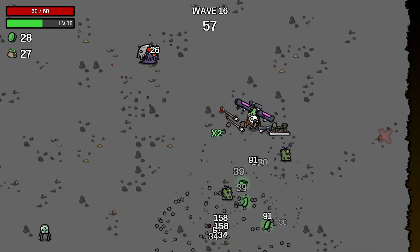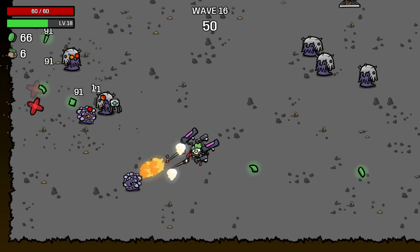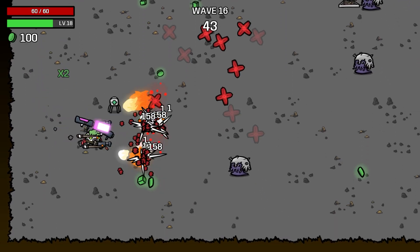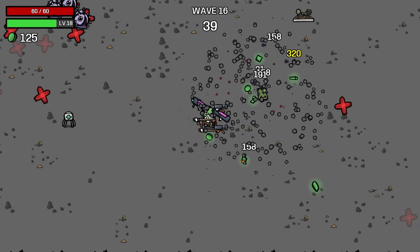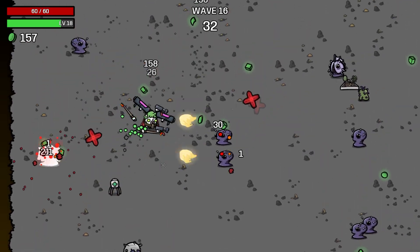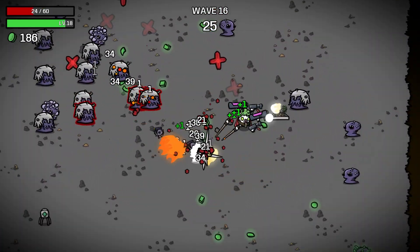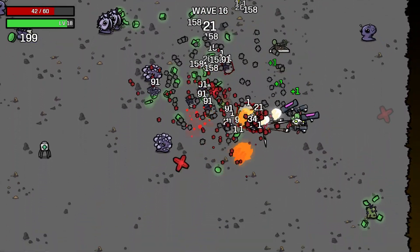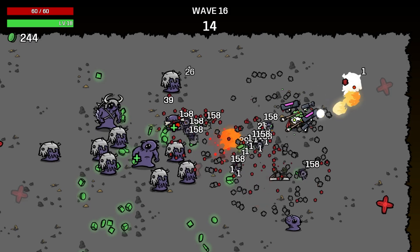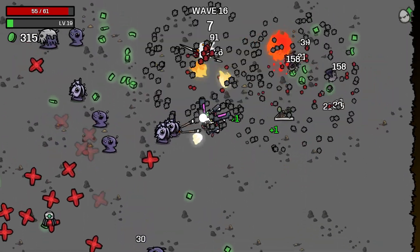Wave 16 - big increases on dodge there, gives us a bit more of a chance. Double flamethrower, double nuclear launcher, double wand - it's a crazy build. We actually haven't done much towards increasing our damage in the last couple of waves, but we got massive increases on dodge. We actually slightly reduced our elemental damage. Just don't want to get complacent - it's not as simple as just charging in. We want to play it sensible. The big dudes will still charge at us and do some damage.